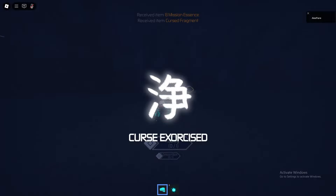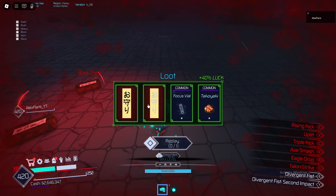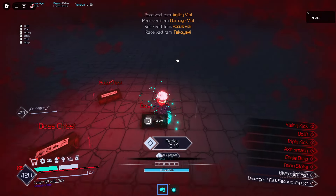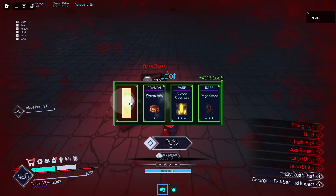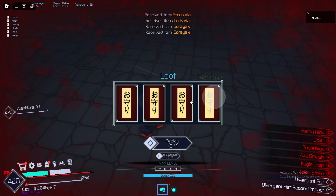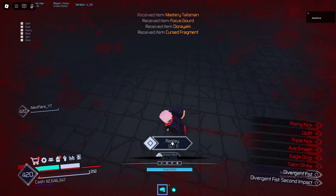Alright, there we go — Curse exercised. That was really easy, oh my god. Let's see what we get from the chest. I feel like with this boss, it's really easy if you know what you're doing. But if you get touched by one move — if you make one mistake — it's over for you. Like, it's actually over. Ooh, curse fragment. Okay, I need to see what that does later on. Let's get the last chest over here — we've got another curse fragment. I wonder what that's for.